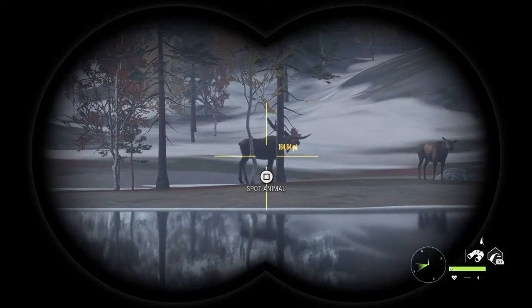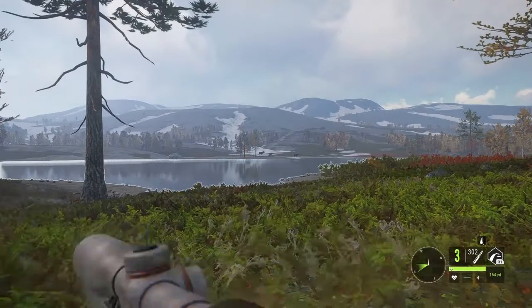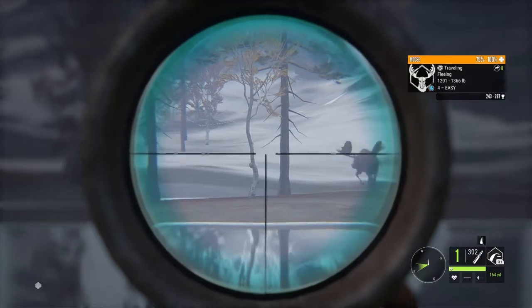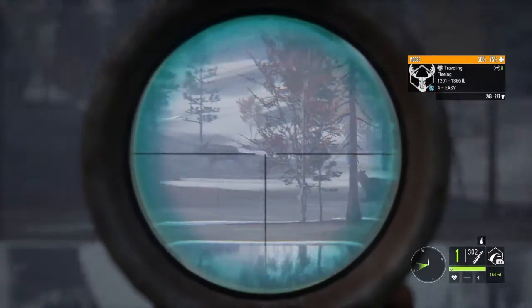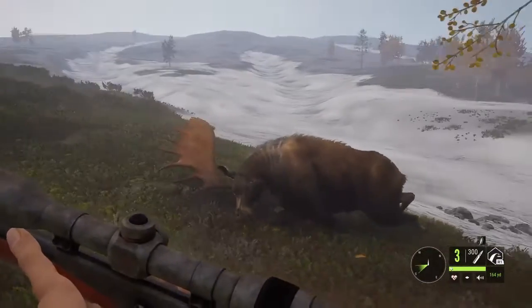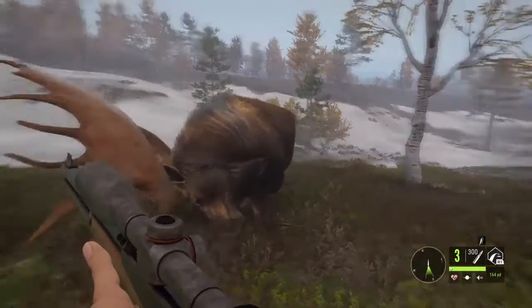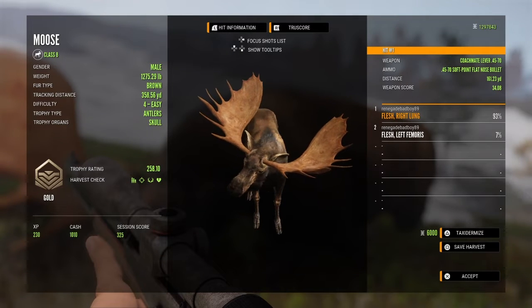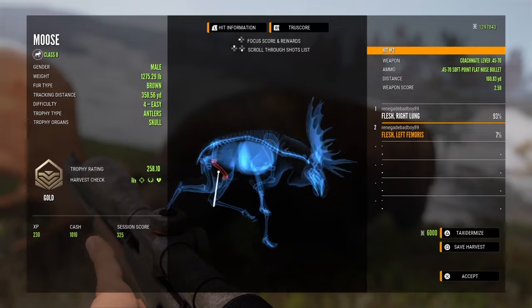I'm about 164 yards from him. The only problem is I'd rather take a shot when he's broadside. His health is slowly dropping — I did put two shots in. I'm pretty sure I got a vital on him; he's going down. Here's the bull moose down, very nice looking bull. I did check out his blood splatter and what's considered vital. Let's go ahead and pick him up. Scoring 258, got him at 161 yards — the first shot got a right lung. Also got him in the leg.